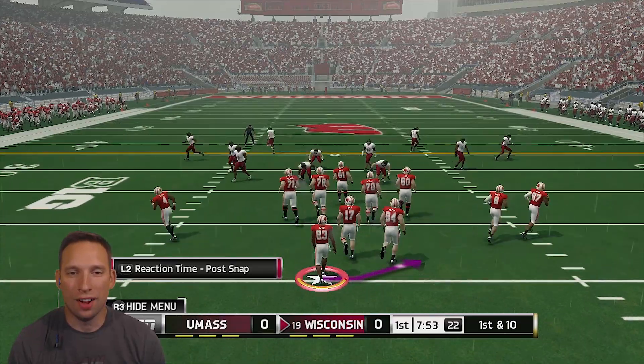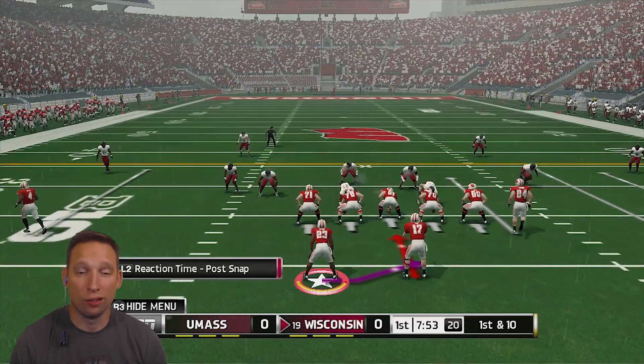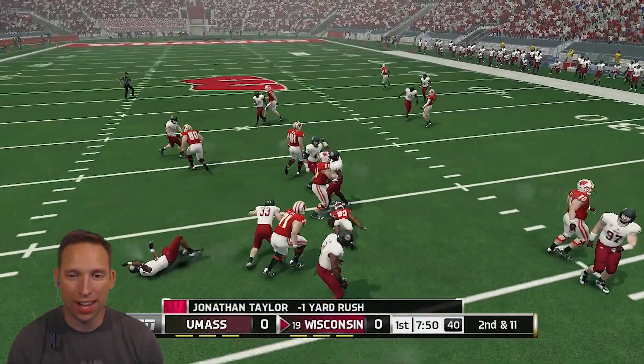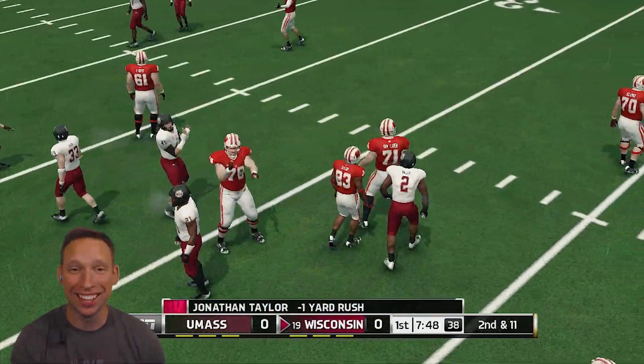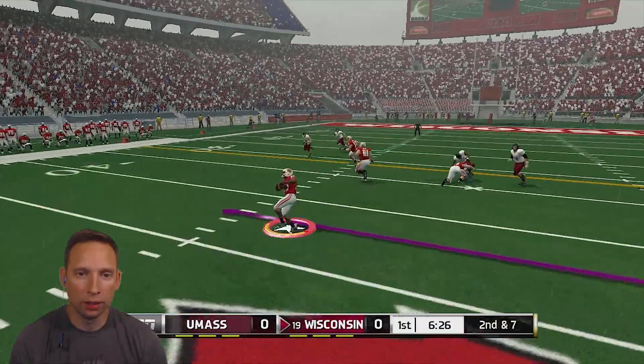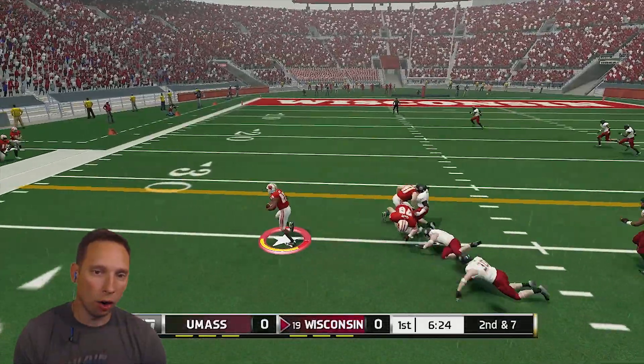Here we go — opening drive of the game. We're on offense and they are going to give the rock to Taylor. Opening play of the game, Taylor's only able to get nothing — lost a yard on his opening carry. Setting up a little screen play. Can we hit him? We got blockers.